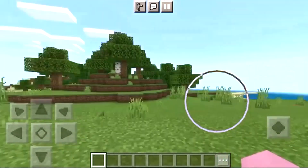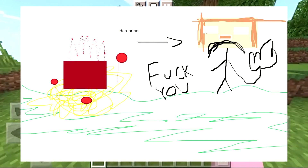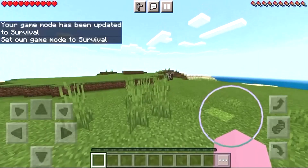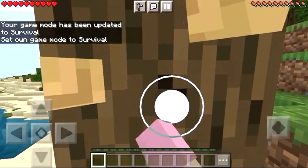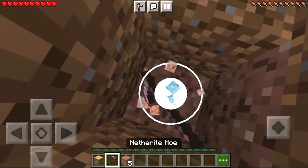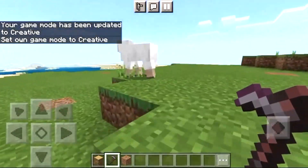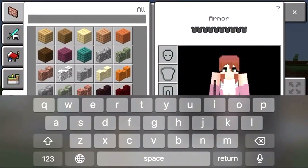Today we're gonna try and summon Herobrine using this highly descriptive instruction manual I found on how to summon Herobrine. I think it's gonna be a piece of cake. Firstly, just gotta break some wood. Gonna mine some redstone using my half pickaxe. And since the rest of the steps are super boring, I'm just gonna put in a time-lapse. Yay, enjoy!